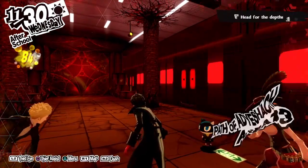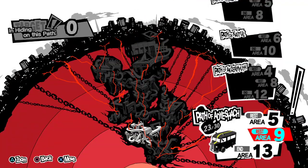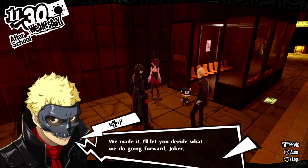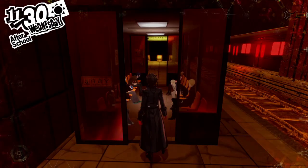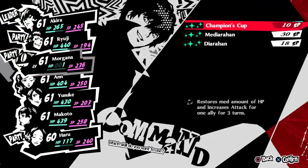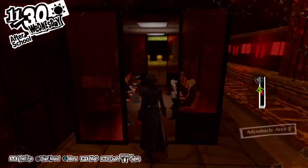That was kind of nutso. Going back to the beginning, just going to a rest area and then we're gonna save. Let's do it. Hang on, we should have Morgana here. Do that - there we go, thank you. I should write something.